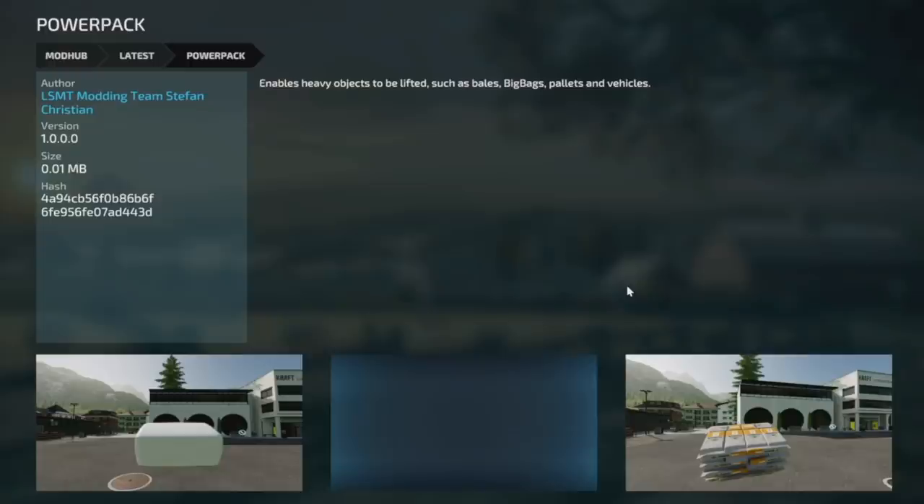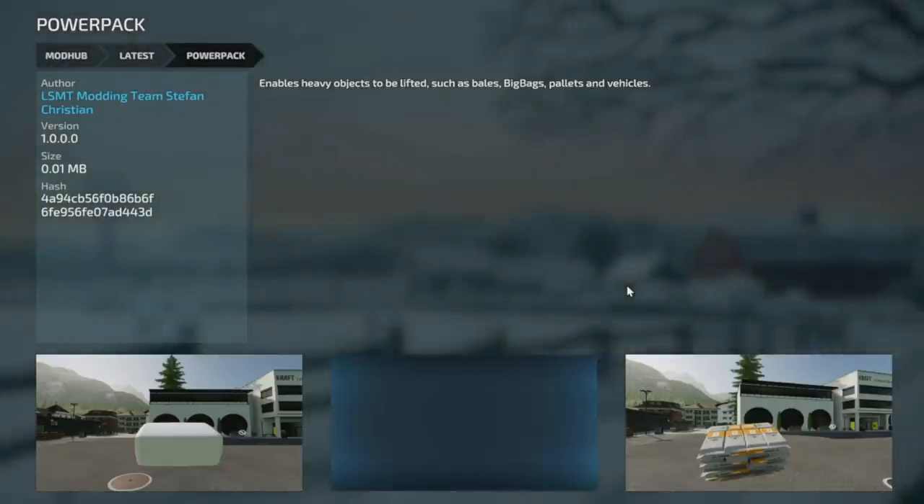Your next mod for PC players is the Power Pack — essentially a heavy lift mod. If you're using the Power Tools F12 mod, this is already enabled by default in that. But if you don't want the full Power Tools mod but still want to lift heavy stuff, the Power Pack is here for you.